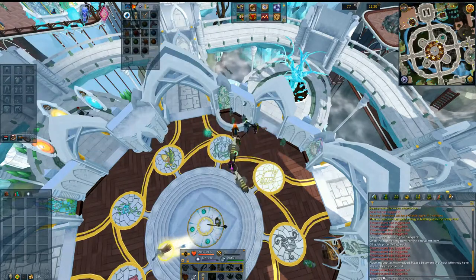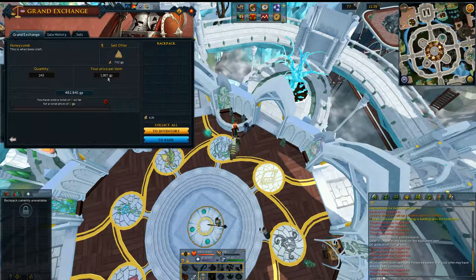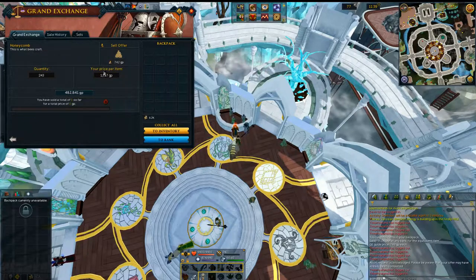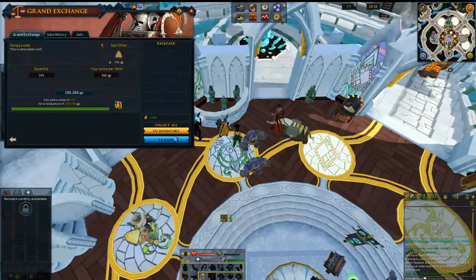Unfortunately somebody put an offer in for 742 GP apiece, which is around the mid price. I'm actually trying to sell them for quite a bit over the GE price. Since 2,000 was the best price before, I'm going to try to sell them for a couple GP under that. I'll slowly drop the price down until it actually starts selling — I might end up just selling under the market price, but we'll figure it out when we get there.